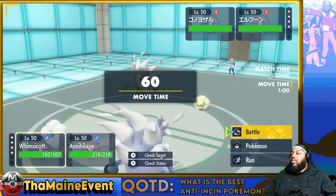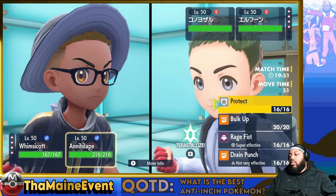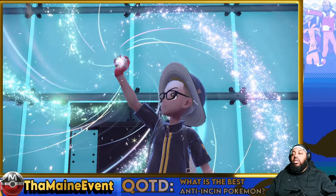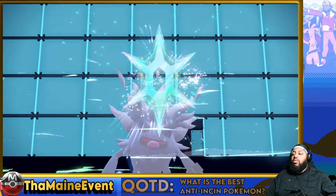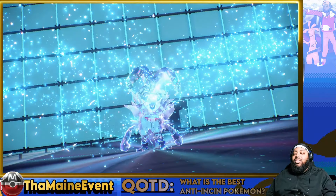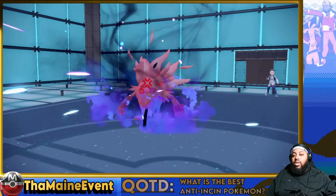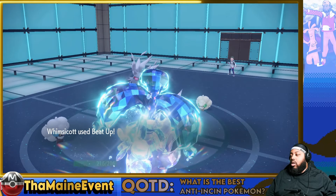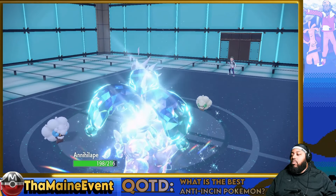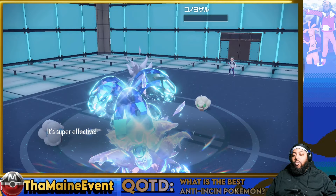Oh, but mine are shiny so that means we're better. I need to Tera Water just in case — if he's Tera I'm going to cry. Okay, I Tera'd. Maybe I Tera'd first — so I'm faster. If he Teras that means I'm faster and my Whimsicott is — he just didn't go for it, that's crazy. He's going to give me the ape. That's not enough at all. Oh my ape is bigger than your ape son!